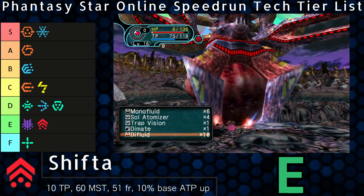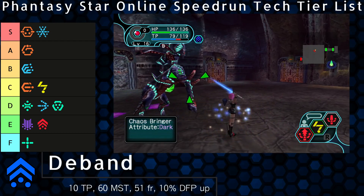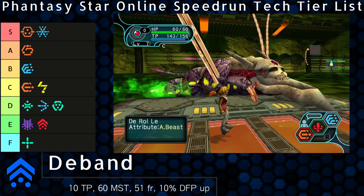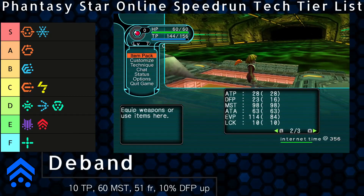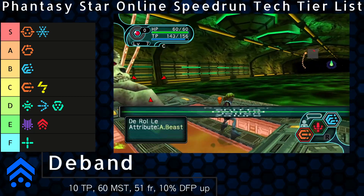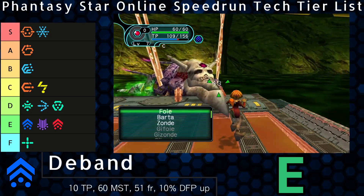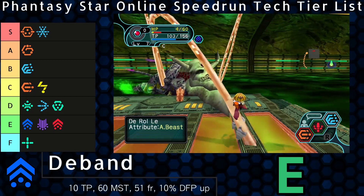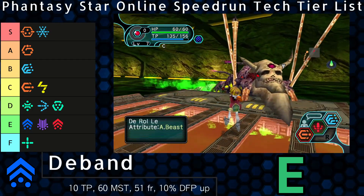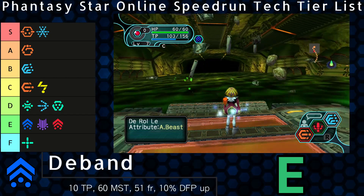Similar to Shifta, the DFP buff technique Deband is fairly pointless at low level. The same problems apply — a small multiplier on top of an even smaller base stat number. Deband is all but irrelevant for most casters, as with Deband or without, getting hit will topple any force, and anything but full HP is too low generally. Deband at low levels may add only 2 DFP, which reduces physical damage by less than 0.5 on average. However, it's potentially more useful than Shifta, so it sits above it in E tier. Deband's Searing Rock Debris attack is physical-based and thus mitigated by DFP. It also happens to deal roughly 60 damage — right around Fonewm's HP at level 7. Deband might make the difference between life and death, and there's plenty of downtime to cast it. Of course, this assumes you're missing key techniques like Gifoie. I don't think it's actually come up in a real run.